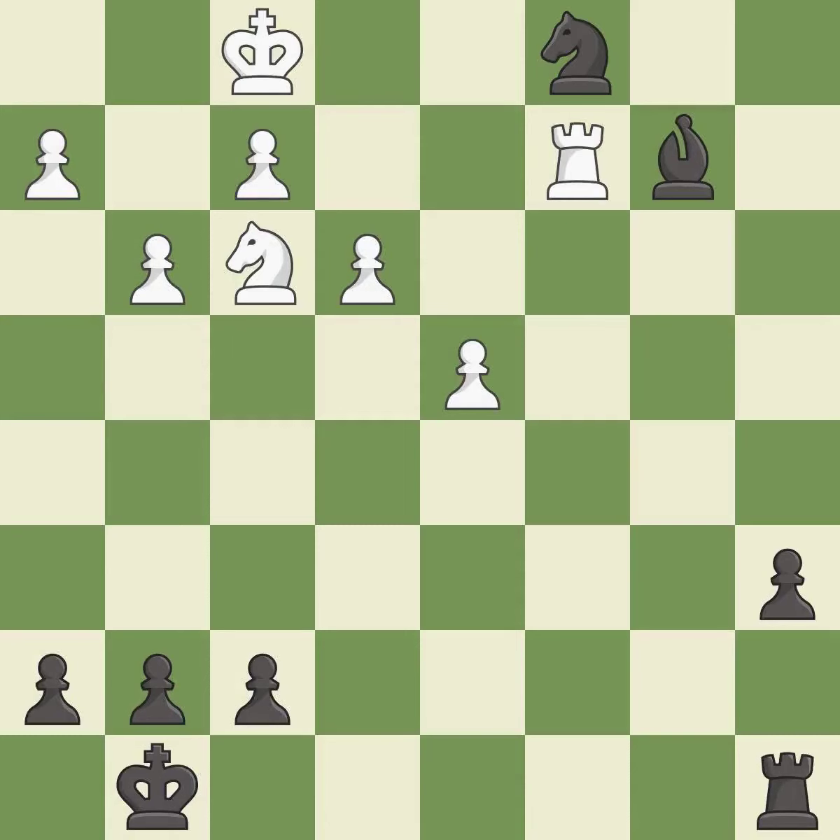This attacks a bishop, winning a tempo when it moves away — it is best. There was only one good move in that position. This ignores an opportunity to defend a bishop that was under attack — it is a mistake. There was only one good move there. This permits the opponent to win a tempo by threatening a rook — it is a miss. This wins a tempo by threatening a rook and forcing it to move away — it is best. This wins a tempo by threatening a bishop and forcing it to move away — it is best. This defends the attacked bishop. This is the only good move — it is a great move.